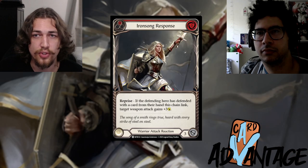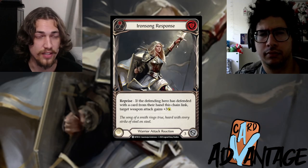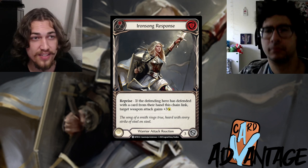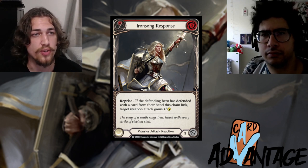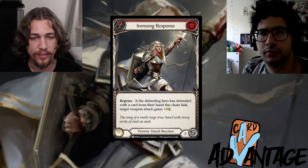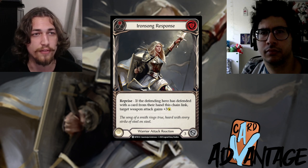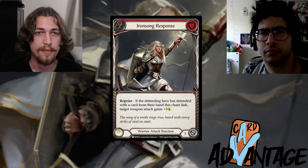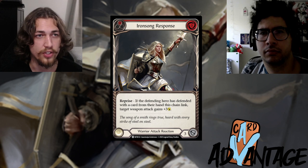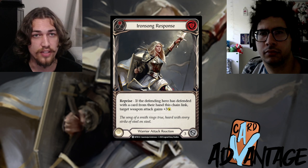Aside from on-hit effects, the next thing to add to turn cycle analysis is overblocking and when your opponent is left with cards in hand. The main time this comes into effect is when your opponent is heavy on attack reactions. A perfect example is Dorinthia: your opponent comes in with Dawn Blade for six with on-hit go-again, with one resource floating and one card in hand and one in arsenal.